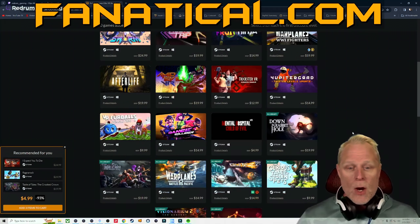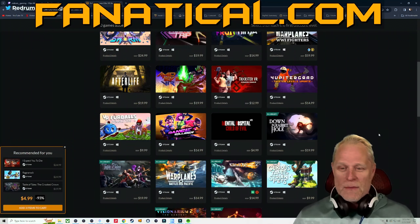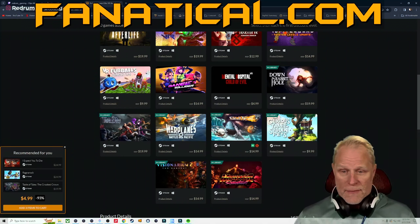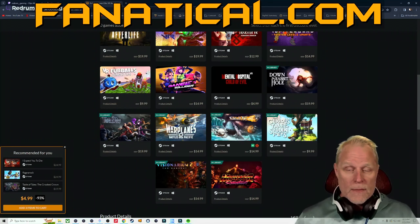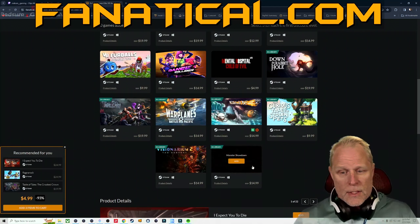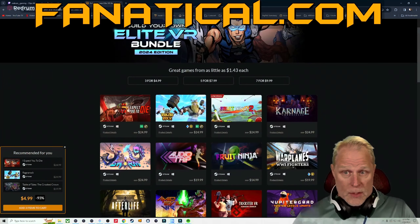Continuing the list: Gradus VR, Fur Balls, Dance Collider, Mental Hospital, Child of Evil, Down the Rabbit Hole, Tales & Table of Tales, Warplanes: Battle Over Pacific, Pinball FX2 VR, The Curious Tale of the Stolen Pets, Visionarium 2, The Descent, and last but not least, Monster Showdown. So those are your 22 titles to choose from.